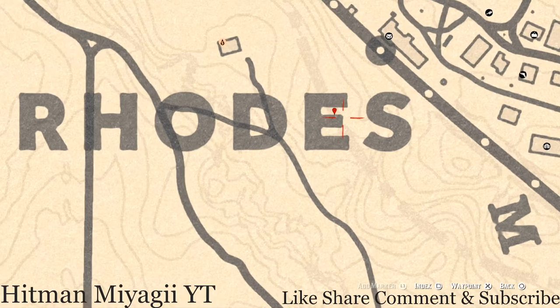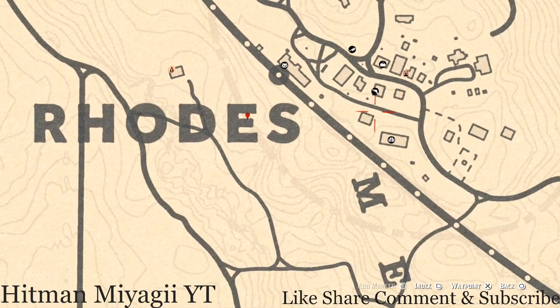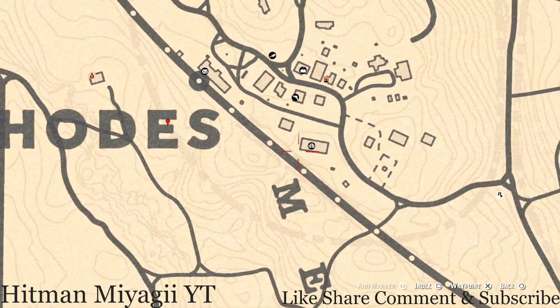Up in Rhodes, inside the E of 'Rhodes,' there's a dead tree sticking out of the ground with two dead trees laying on the ground. Go to the base of the dead tree that's sticking out of the ground, pull out your metal detector, and you will hit on a random coin. I cannot tell you what coin it is because it is randomized.